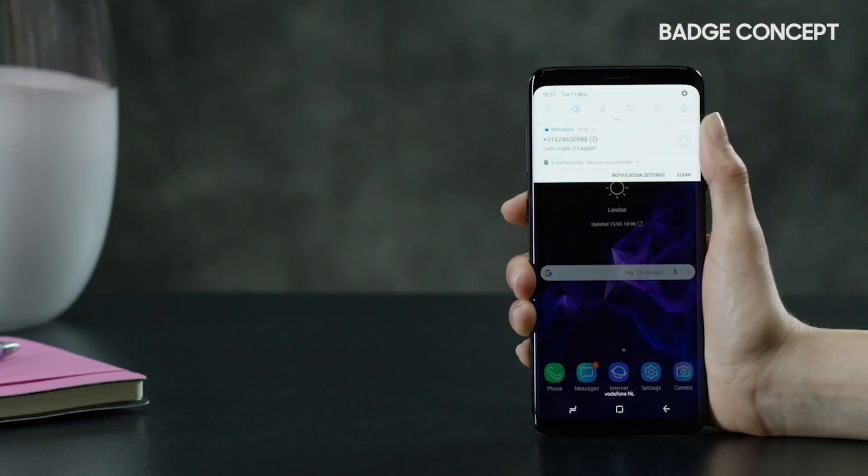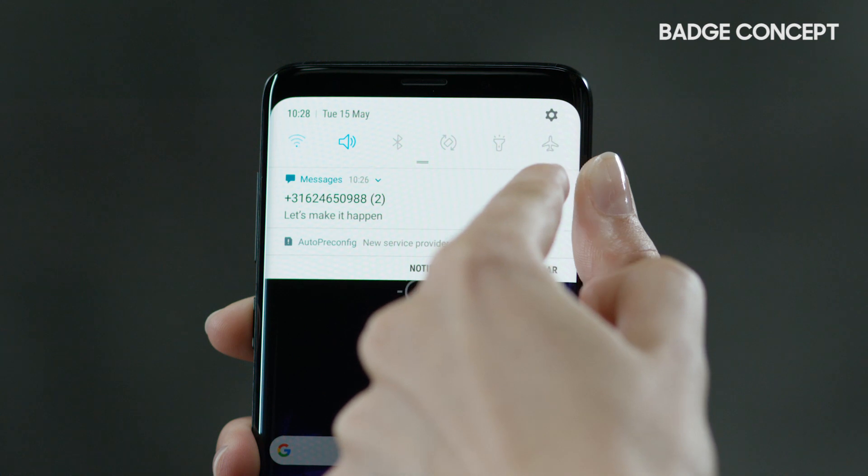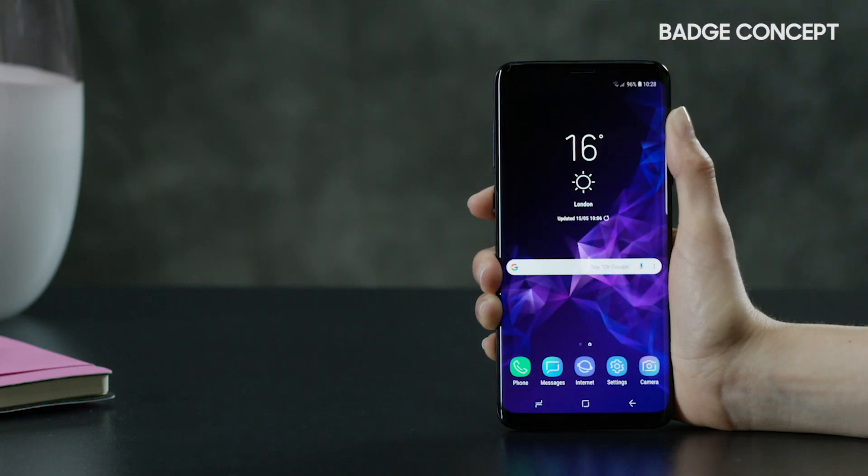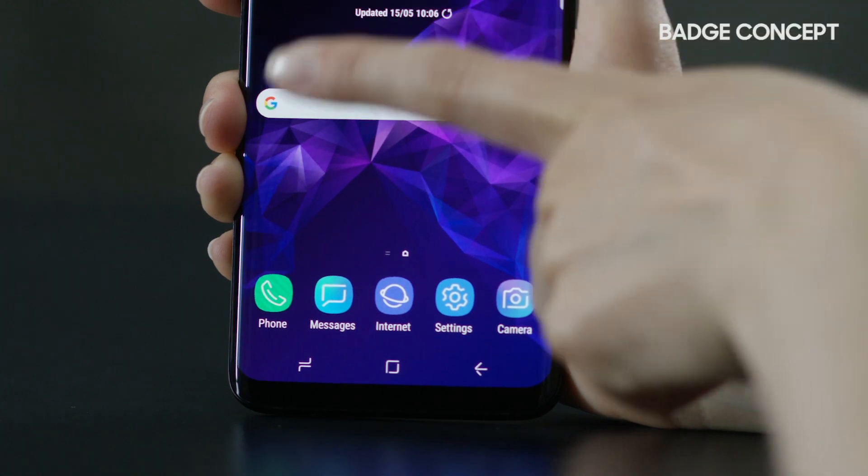After clearing panel notices and app badges, when you receive new notifications, the number in the app badge varies depending on the type of application.